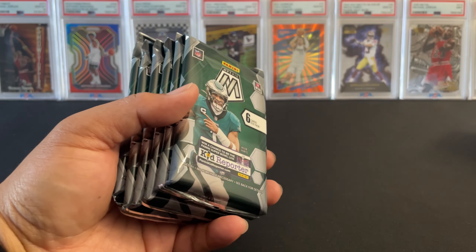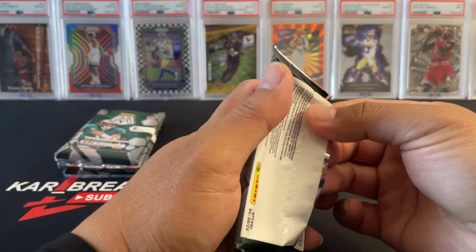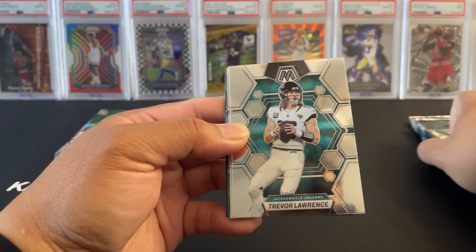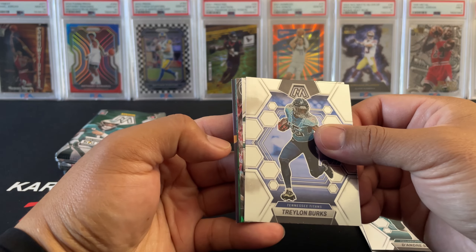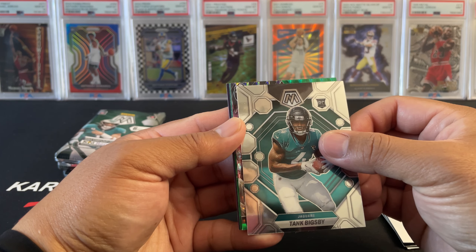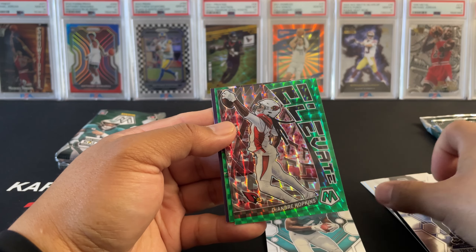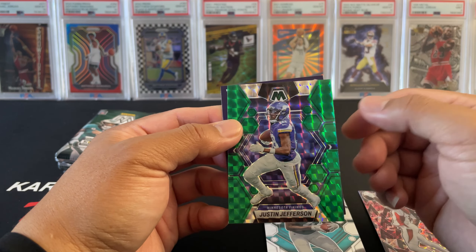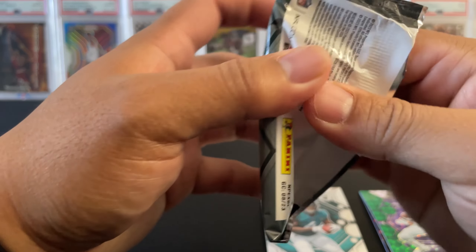All right, first box — one, two, three, four, five, six packs. First pack: we got base cards — Trevor Lawrence, DeAndre Swift, Tramon Berks — don't let that fool you, it's not genesis or anything. Tank Bigsby, nice. And then a green parallel Elevate of DeAndre Hopkins, and Justin Jefferson with a green parallel kid reporter. If anybody wants this, call out.